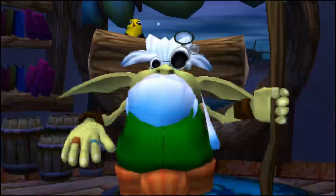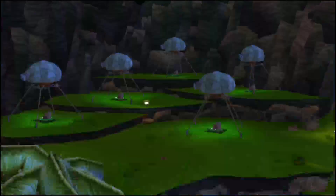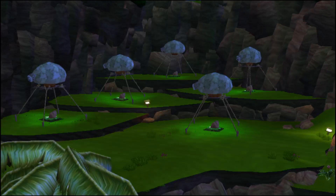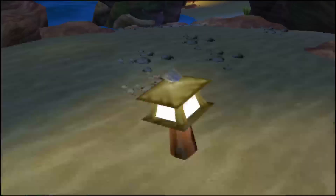We'd love to stay and chat, Big Green, but we're itching to get on with our adventures. Fine, adventure away then. And while you're out adventuring, why don't you make yourself useful? My darn green eco-collectors are clogged up again. Head out to the far side of the beach and clear them out. Follow the lamps — they'll take you right there.